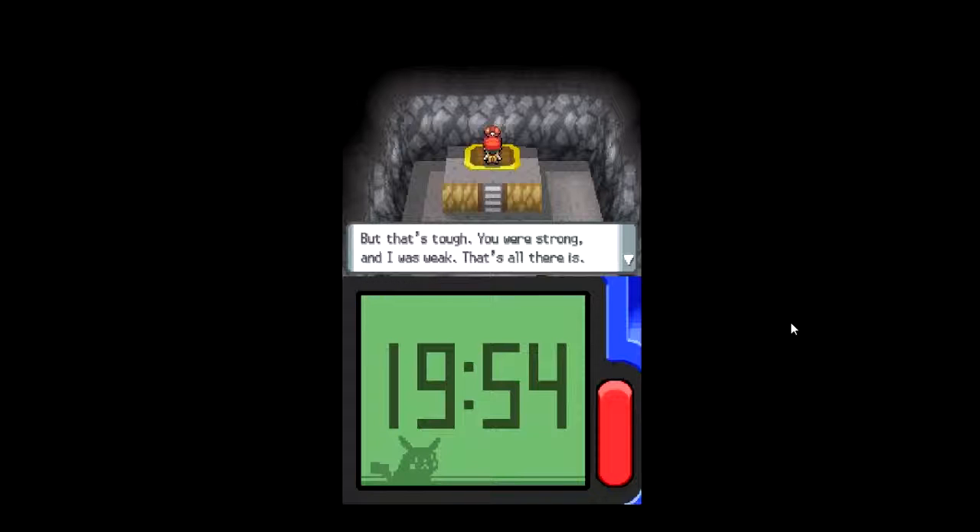You were strong and I was weak — that's how it is. According to the Pokemon League rules, I have to give you a gym badge since you've beaten me, the leader. He's feeling so proud of himself just because he's a leader. This is your official Pokemon League Coal Badge. Received the Coal Badge from Roark! Having the Coal Badge means your Pokemon can now use the hidden move Rock Smash outside of battle.